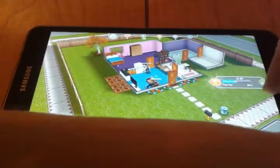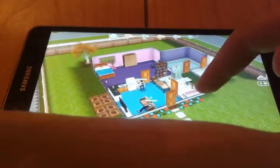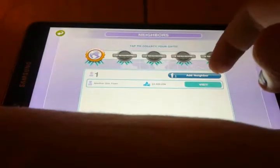I'm cooking, which will satisfy my hunger. He is napping, which will satisfy his sleep so it won't be red. I'm trying to get it to at least yellow. Yellow's not great, but it's better.